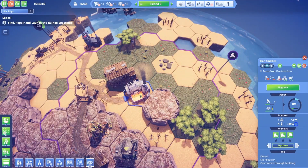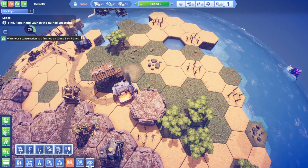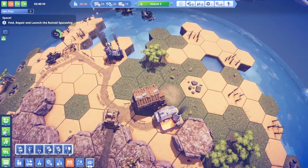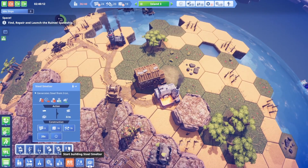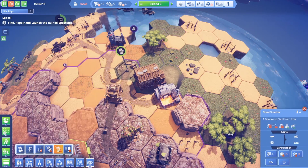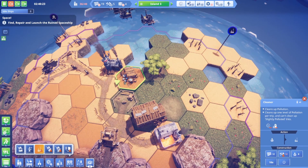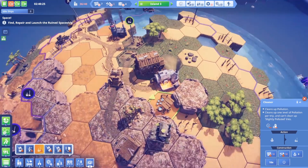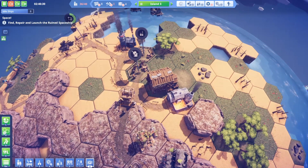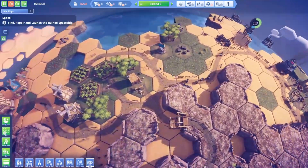Alright so we've got our iron smelter - now do we want to do steel? That's being built, yes, let's do steel now. This is a big pollution area - and let's get a pollution cleaner on the go here because that's going to be necessary. Once I get steel on the go we can start shipping it over to island two where the rocket ship is.